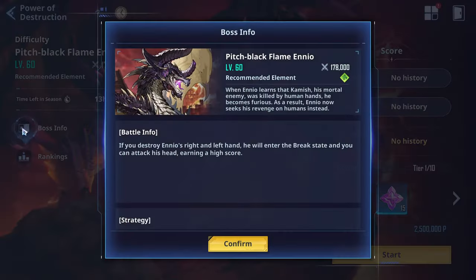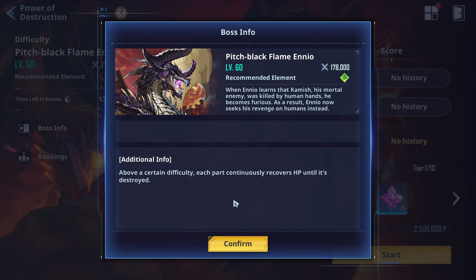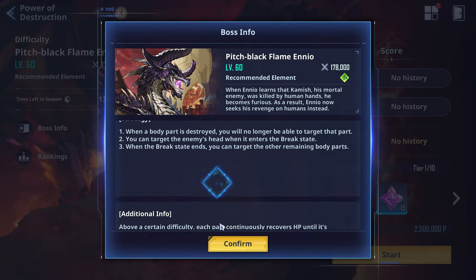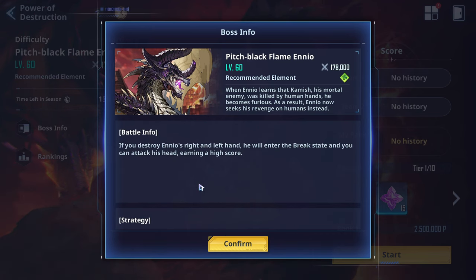One thing I'm kind of confused on — the boss fight description talks about how you have to destroy the left and right hand to enter the break state, then attack the head of the dragon. The thing is, that's the old way of doing this fight. When I go into the fight, it's the new version, so upon reading this I went in thinking they'd reverted back to the original.